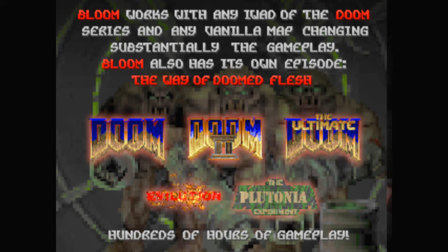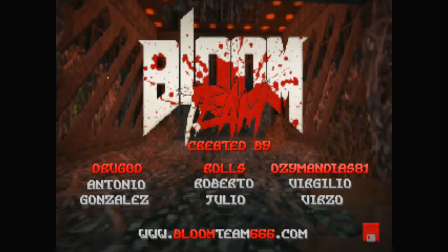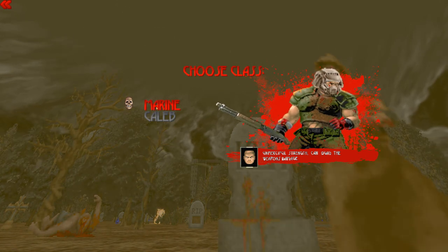You can apparently use it with anything - TNT, Doom 2, Ultimate Doom, Plutonia. I've got a TNT WAD around here somewhere. Hundreds of hours of gameplay - I'm not sure if I believe that, but technically it's true I guess. I think this comes with its own level packs too. Oh my god, it's animated and everything!